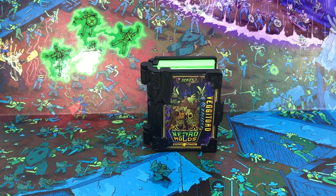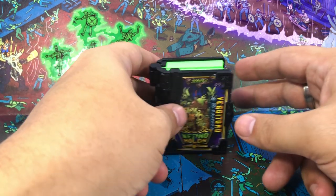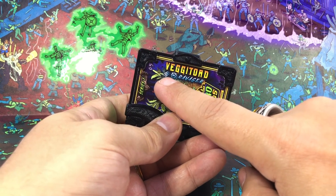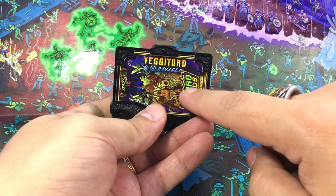Welcome back. Here is number five in the series one line of Necromold's Monsters for the Necromold's Wargaming Miniatures Battling Game. Veggie Toad is a Ravager, which means his nature highlights melee and ranged attacks, so he's powerful.